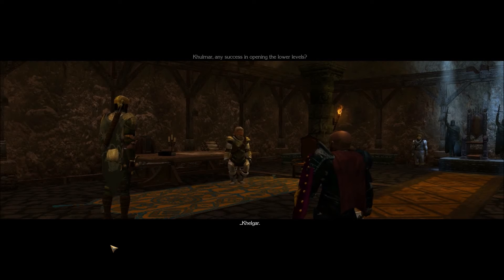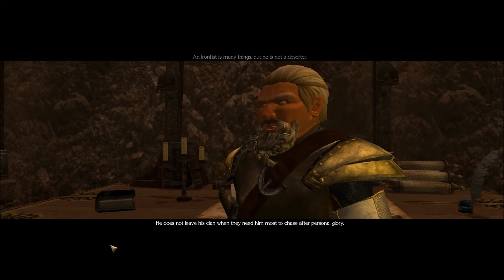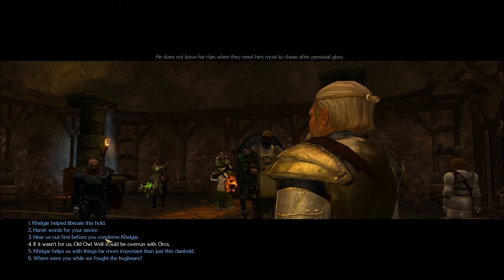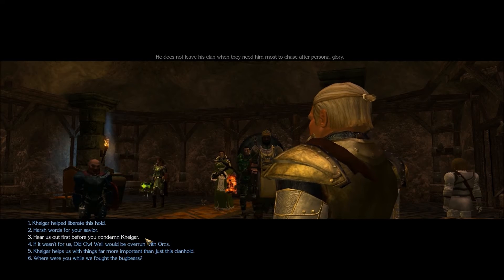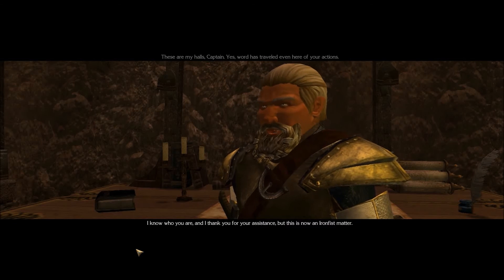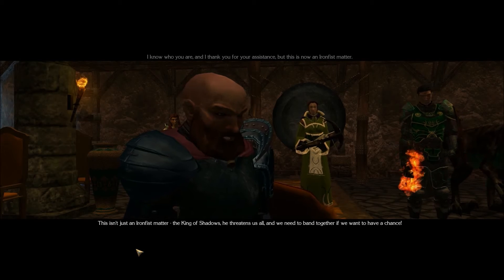Let's talk to this dwarf here and enable a cutscene. Colmar, any success in opening the lower levels? Keros confronts Kelgar - calls him a deserter who left his clan when they needed him most to chase after personal glory. The player defends Kelgar, noting he helped liberate this place. Keros thanks the Captain for assistance but says this is now an Iron Fist matter. Player argues the King of Shadows threatens everyone and they need to band together.